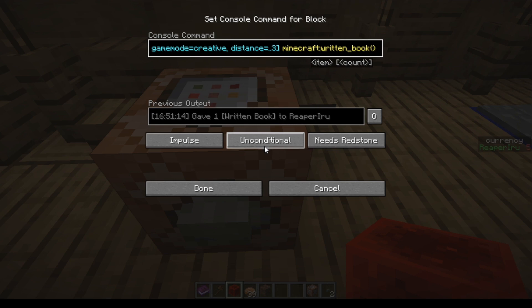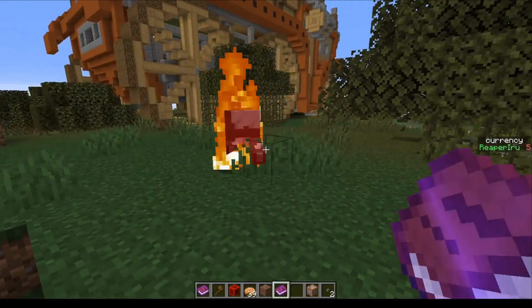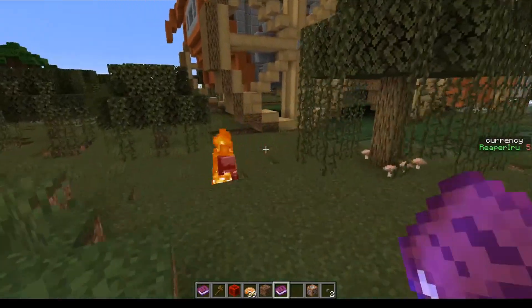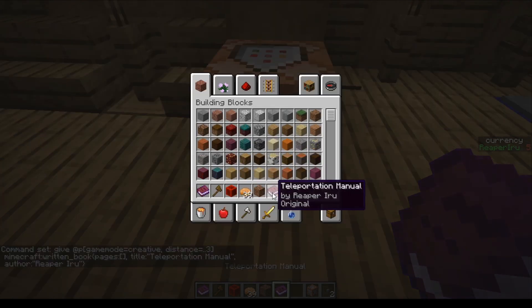You can click on the button to give a book a lot of extra data. A book actually takes a pages command with brackets, and in there you can give so much more - for example, enchantments ID fire aspect level 5. If we create this book we'll have a written book with fire aspect 5, which makes it really overpowered. But we're not going to care about enchantments. A book pretty much exists out of pages, a title, and an author. The author is going to be Reaper Iroo and the title is Teleportation Manual.